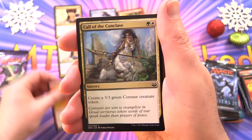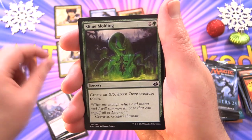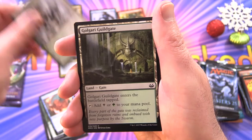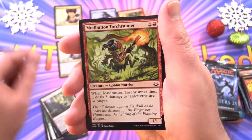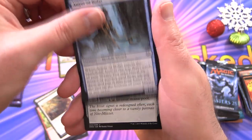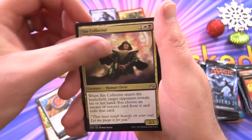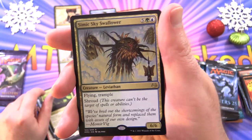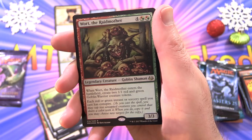We got Chandra's Outrage, Call of the Conclave, Cower in Fear, Slime Moulding, Rewind, Sundering Growth, Golgari Guildgate, Mudbutton Torch Runner — Creature Goblin Warrior — Pitfall Trap, Augur of Bolas. Uncommons: Simic Signet, Sin Collector, Sprouting Thrinax. And Simic Sky Swallower — what I always wanted — not the craziest.